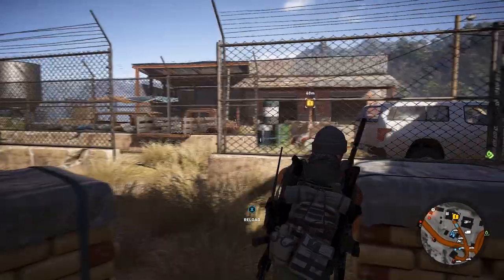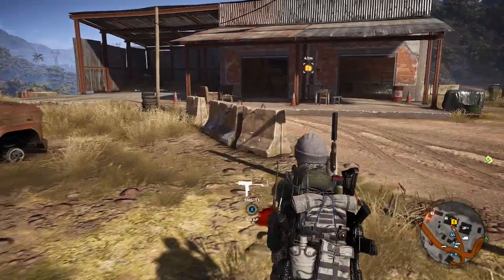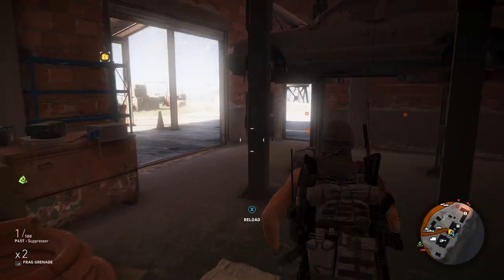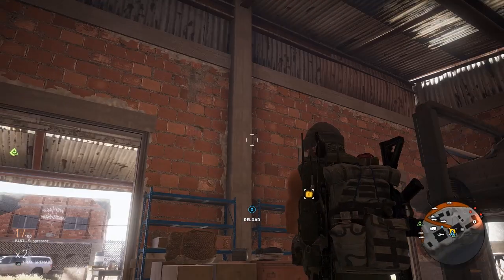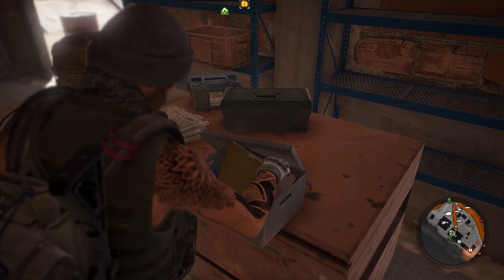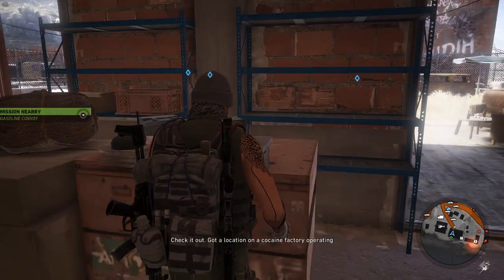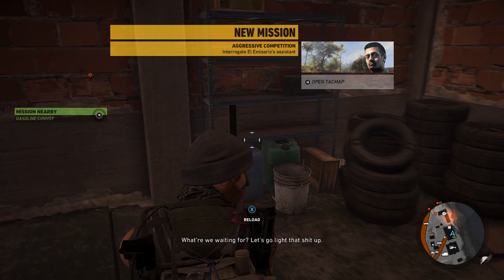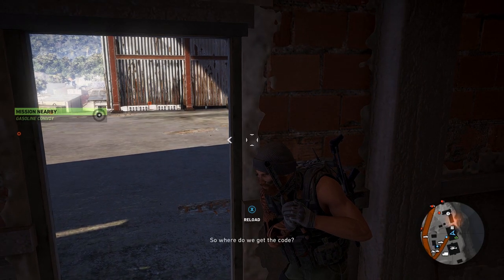Just got to make sure we don't get spotted going from one side of the camp to the other — that's going to be tricky. Inside the firing post — run run run run. What am I picking up, where's the intel? Right there. What's it going to give us? Something good. Perfect — that's what I wanted. One problem: the factory door requires a key code to open it. Where do we get the code? That's not so good.